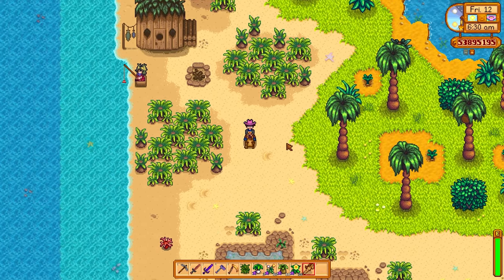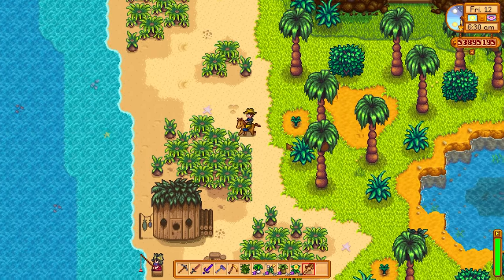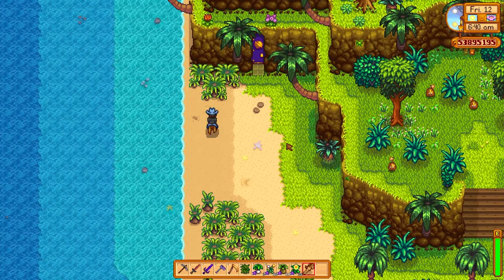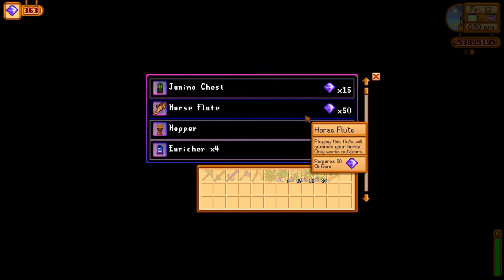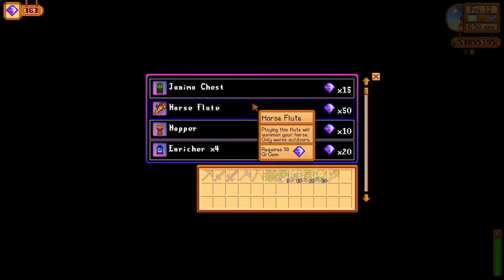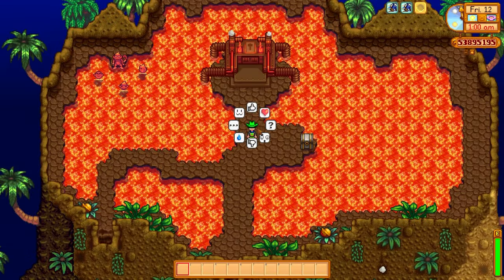Next up, let's talk about the horse flute. You can get the horse flute from Qi's secret walnut room for 50 Qi gems. The great thing about the horse flute is that you can summon the horse from anywhere on the map. The best — and only — way to get Qi gems is by doing the Qi quests. Danger in the Deep and Skull Cavern Invasion are, in my opinion, the easiest quests to do if you have access to lots of staircases.